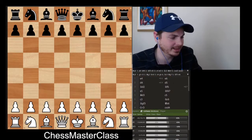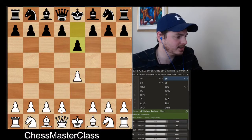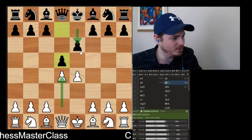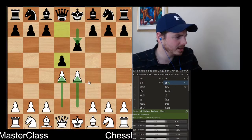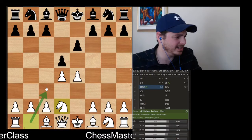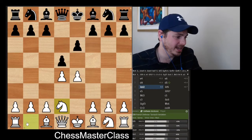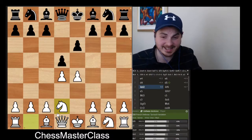You get the French defense after you play e4, e6, d4, and d5. You can also get this position as a d4 player — start with d4, and if they go e6, you can follow with e4 and reach the same kind of position. What I recommend here is to play knight d2. I used to play knight c3, but knight d2 is more tactical and aggressive, and it comes with some awesome tactical ideas in the future.